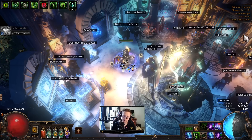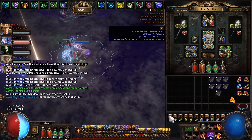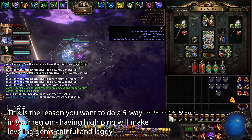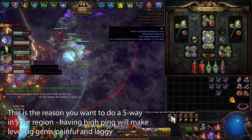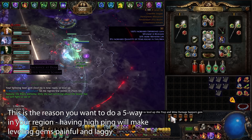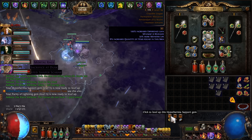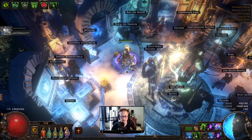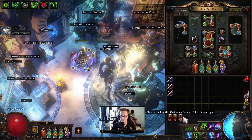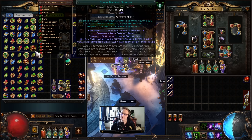A pro tip when you're in the five way: level your gems from your inventory rather than from the right side of the screen. When you click gems from your inventory there's no fear of accidentally misclicking and running off to the side and getting killed by something. Just open your inventory and click, click, click to level them up - don't do it on the side of the screen.